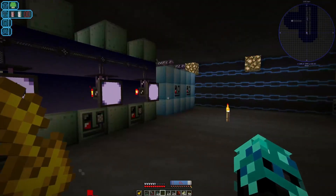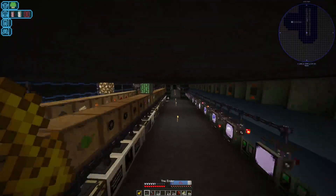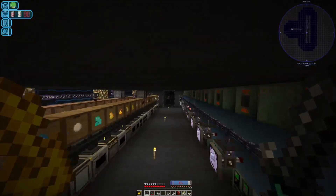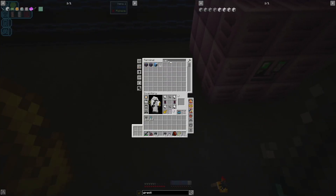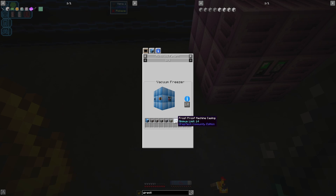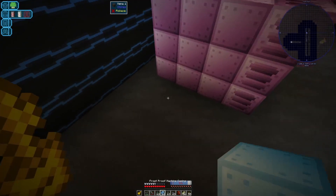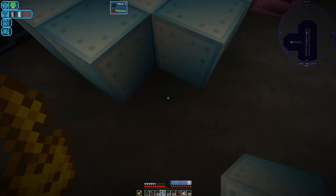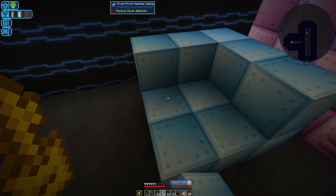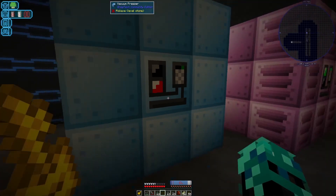So that draconium wire in a vacuum freezer with the molten Nether Star will get us superconductor wire. We don't have space there because we've put our implosion compressor there, so we can probably just throw it in here. We need another vacuum freezer, and to make that we're going to need a whole lot of frost proof casings. It's a three by three structure.